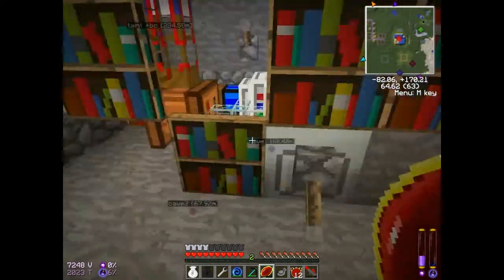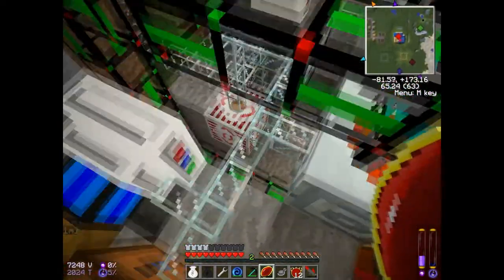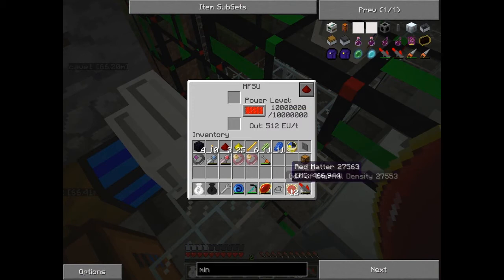We can go ahead and charge it. It's the MFSU. Alright, so I'm gonna power this up, I'm gonna go to my corrupted world — if it's not too corrupted — and do some mining.